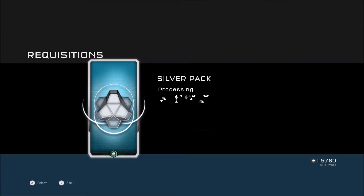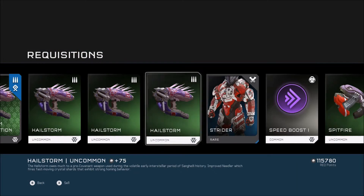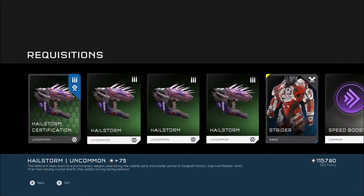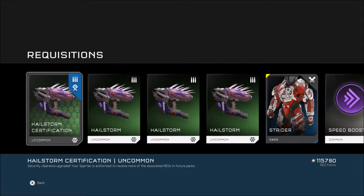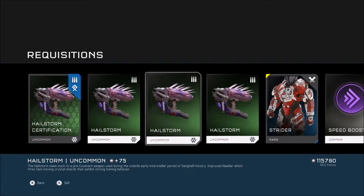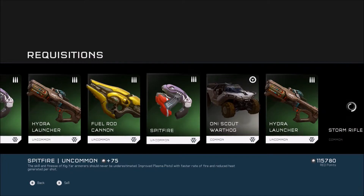We're going to open the first one and get something amazing — oh, that's pretty good actually. I've decided that as I unlock armor, helmets and visors, I'm going to put them on so you can see the character change every so often. We're going to put the strider armor on. The hailstorm certification — it says improved needler which fires faster-moving crystal shards and exhibits strong homing behavior, meaning it's going to whip to you. You ain't getting away from it if I start shooting at you with that.